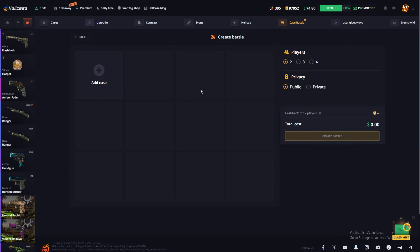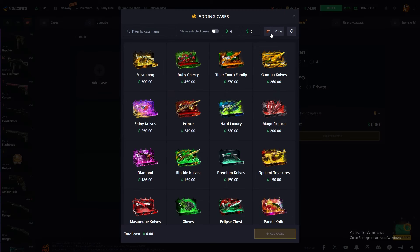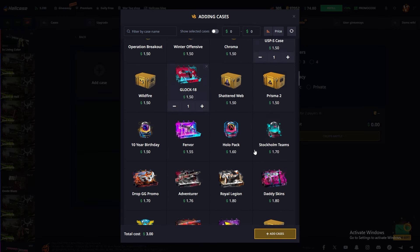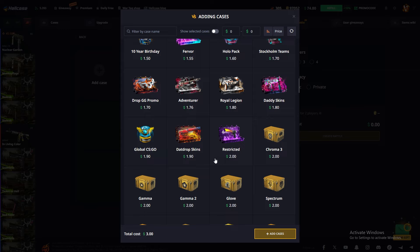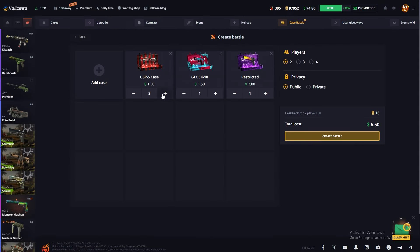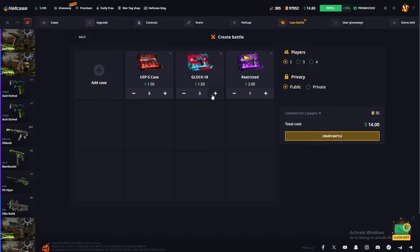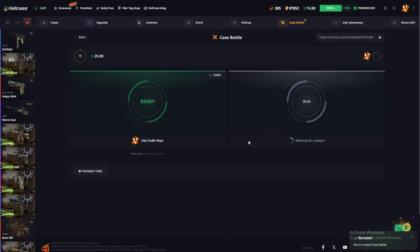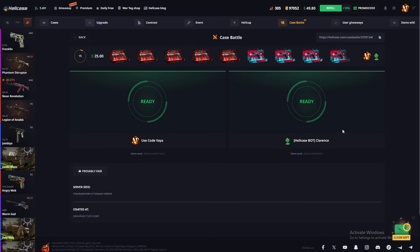First of all, we can try some cheap battles. We can add maybe some VSP cases and some Cloak cases as well. We can add this case. So there'll be five, five, and also five of them. Let's create first of all and let's see.